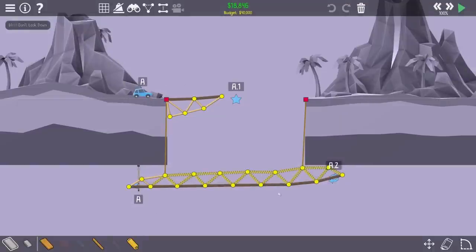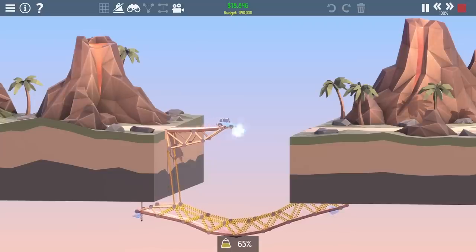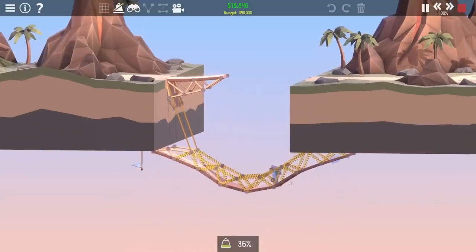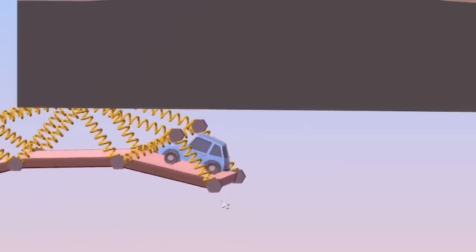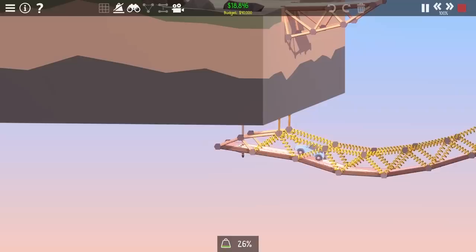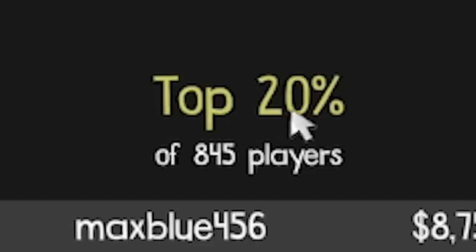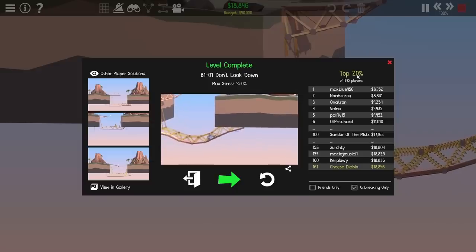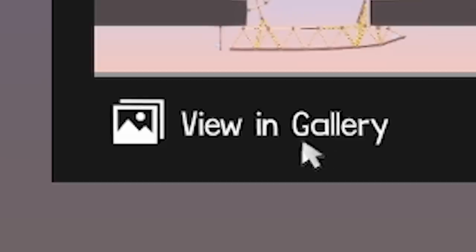So we're going to have a quick look. First, my solution, which was 18,846. We can see how it works - the car plops off, lands on the springy truss bridge, then drives to where it turns around and nearly falls down but doesn't quite, and then just drives to the upside down flag at the end. We're now only in the top 20%. I feel like I was actually number one on the leaderboard when I did these last time, so it shows how much easier it is to become first if you're the only person completing it.